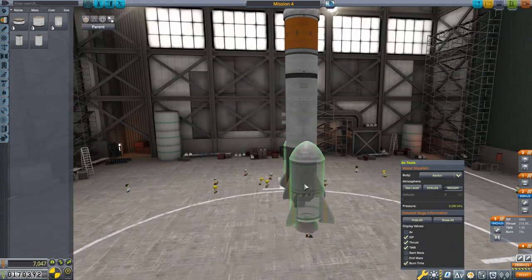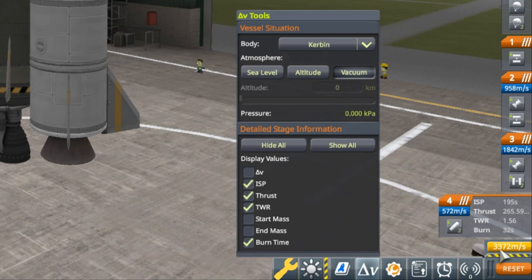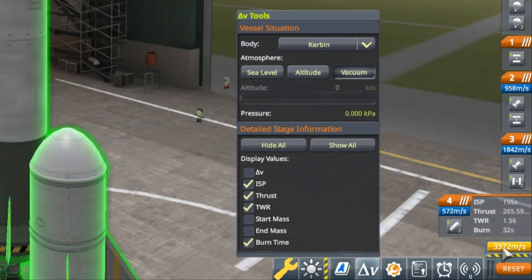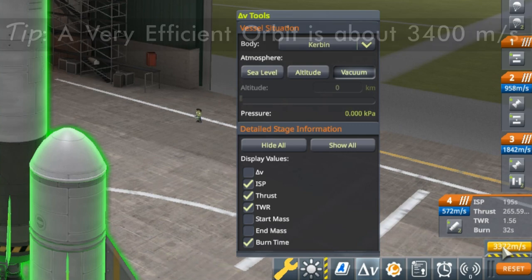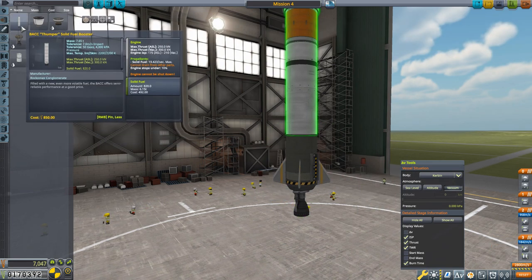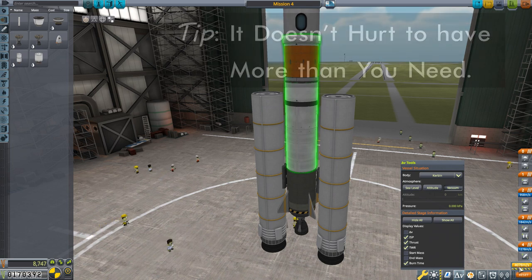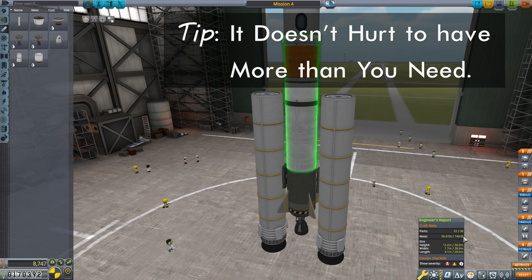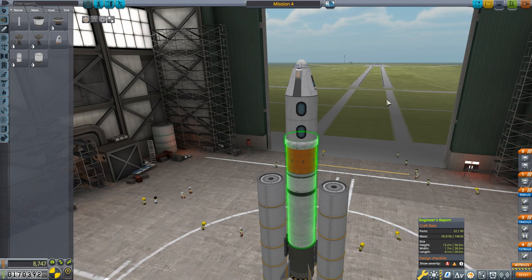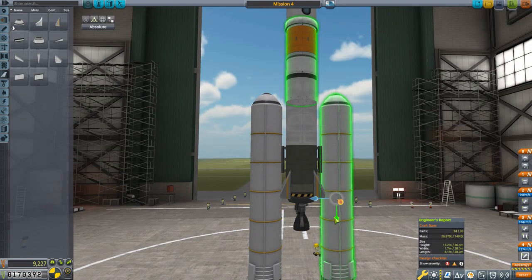We'll put the SRBs back on. At the bottom, our total delta V is down to 3,372 — not good enough. We need to get this up around 4,000 to make orbit easy. I have larger SRBs available — the BACC Thumper SRB. Swapping to that puts our delta V up to 4,078, more than adequate. This has pushed our mass to over 26 tons, which is why we upgraded the launch pad. We'll clean up the boosters by adding aerodynamic nose cones on top and sliding the decouplers to push at the top of the boosters, which aids clean separation.